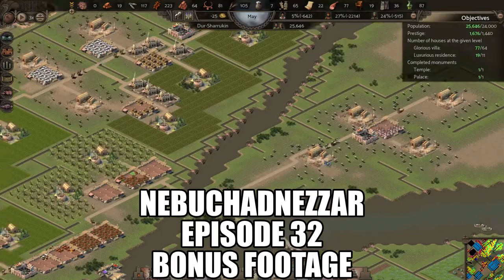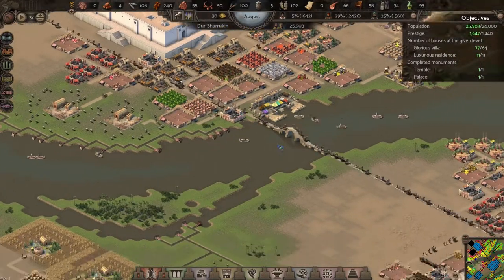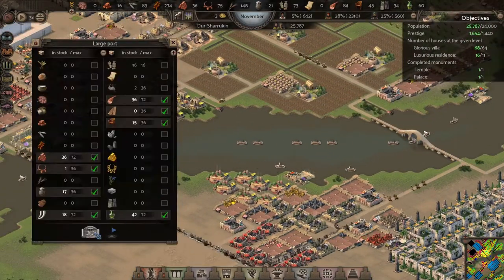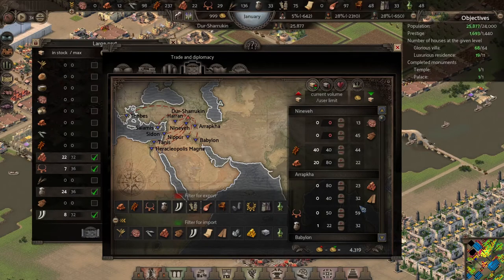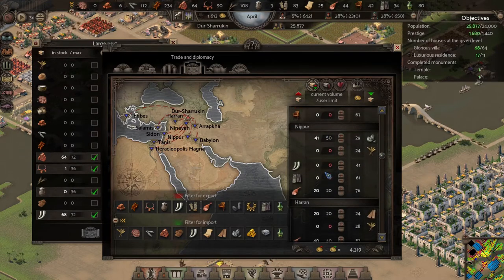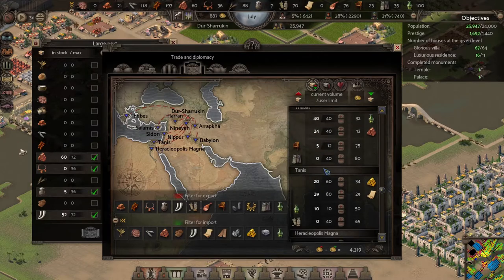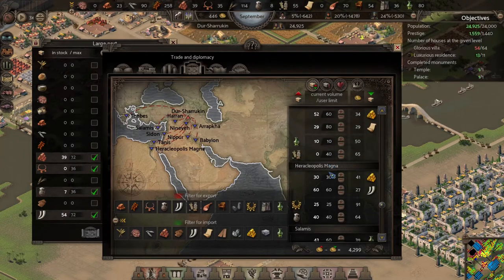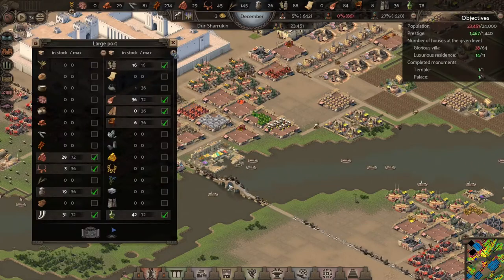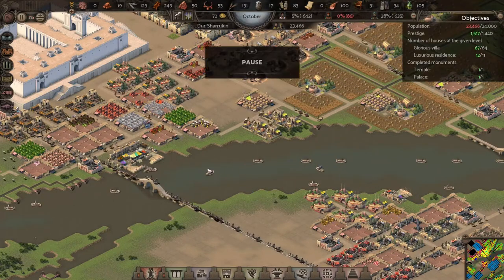Welcome back to Nebuchadnezzar episode 32 — this is bonus footage of that mission I just completed. I'm running this thing at 3x just to see if it can be sustainable. I'm making 43.19 but my money is going into the negative, which means I'm not able to import all the goods I want. For example, papyrus — I'm only importing 29 out of 80 — and my glorious villas just dropped to 28.